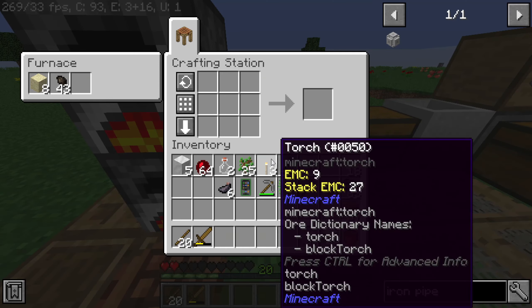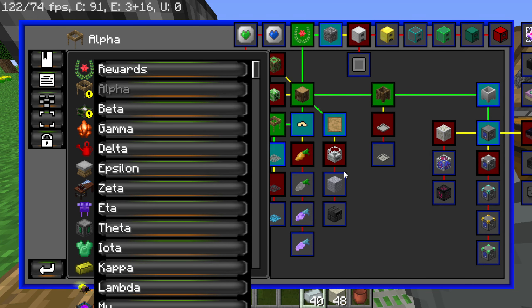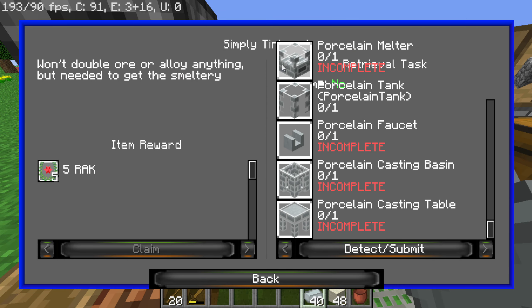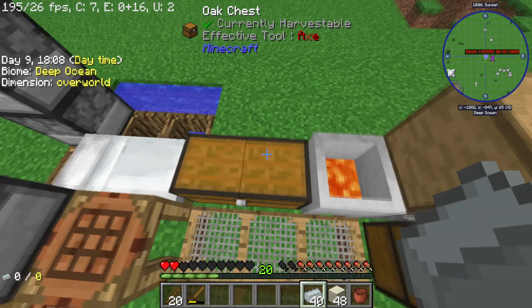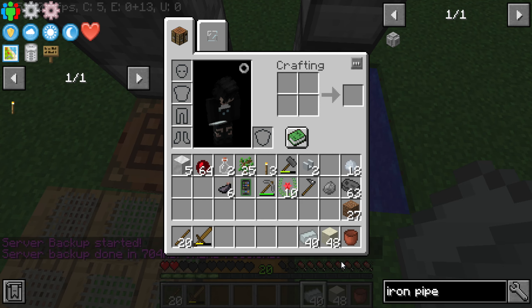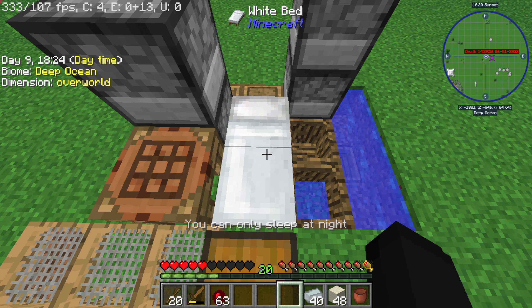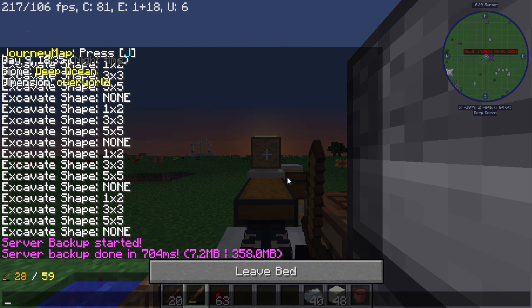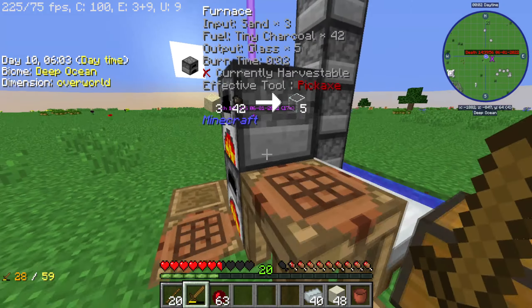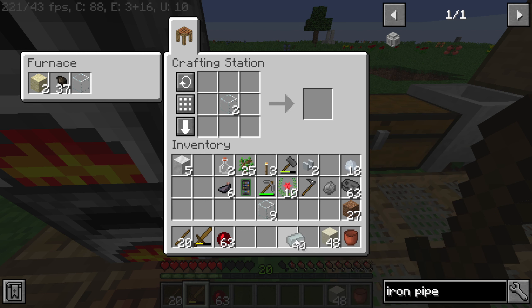Now let's start planning what we're going to need. We're on the alpha page right now — we need grout. The porcelain melter is going to need a tank, so it's quite a bit of stuff. One thing I don't like about this pack is that it takes a minute to get your Tinkers smeltery because you have to do all the Tinkers Complimentary stuff — but I'm not here to complain, I'm here to play and make an entertaining let's play.